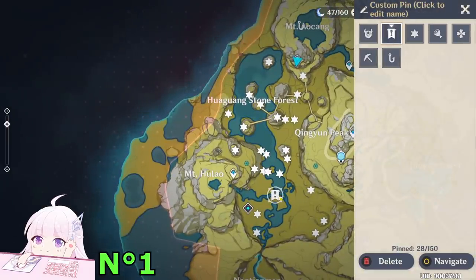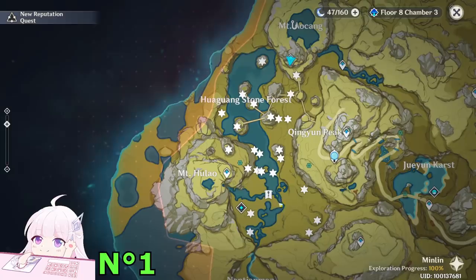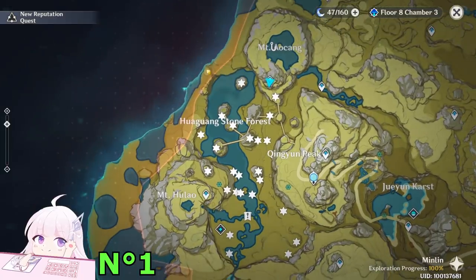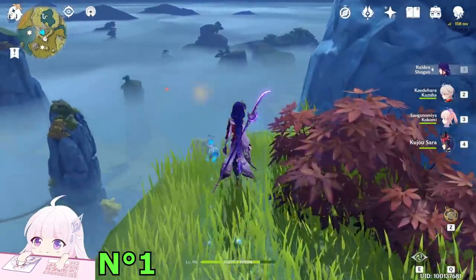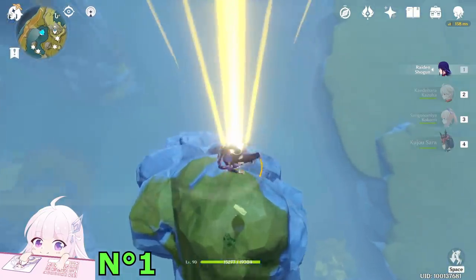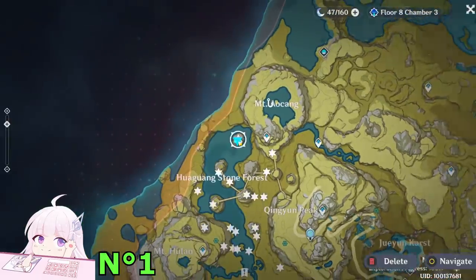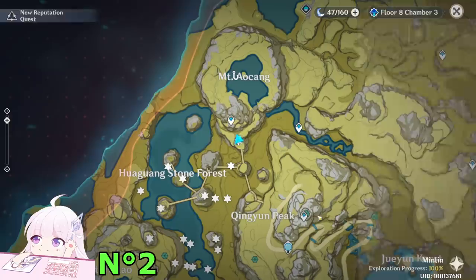Here are the marked locations — let's collect them. One sigil I already took because it was under a chest; when I got close enough to open the chest I collected it accidentally. Anyway, those are the locations I found. The first one: teleport to this waypoint and go to this mountain. The Munch's Charm — done.